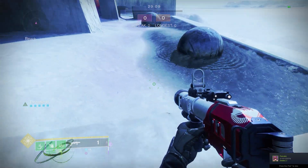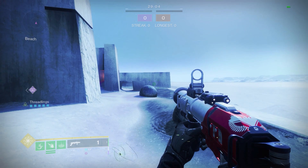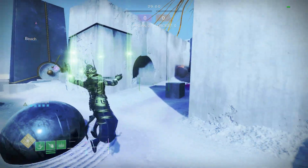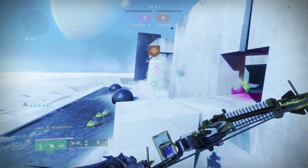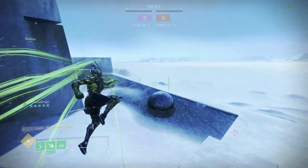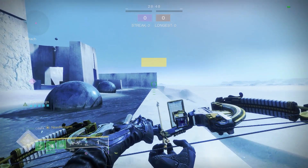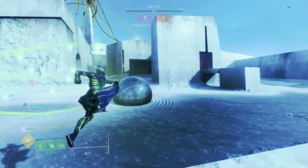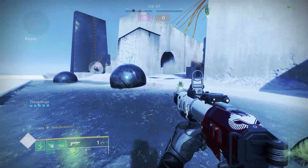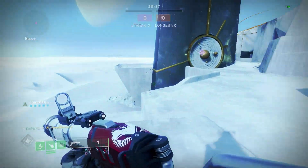You can also do a skate with the strand super. The inputs are the exact same as the well skate, being heavy attack, jump, and super. It will look something like this, where you will use your super, but you can hit lines with it, just like this. I believe you can also hit ground lines with it as well — yes, you can, just like that. The only downside is that it uses the super, but you can get momentum off of it.